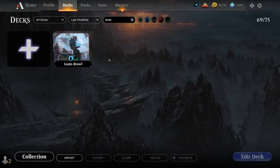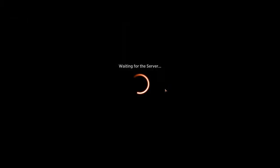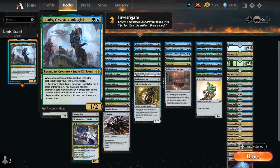Hello and welcome to another Historic Brawl gameplay video. Today we're taking a look at a Blue-Green Lonis Cryptozoologist deck. The 2-mana 1/2 Legendary Snake Elf Scout says whenever another non-token creature enters the battlefield under your control, we get to investigate — meaning we get a clue artifact token that we can pay 2 mana and sacrifice to draw a card. We can also tap Lonis and sacrifice X clue tokens, then target opponent reveals the top X cards of their library and we may put a non-land permanent card with mana value X or less from among them onto the battlefield under our control.